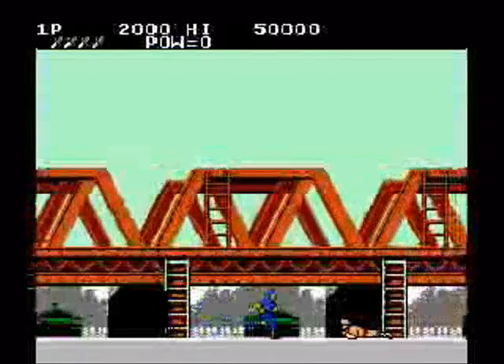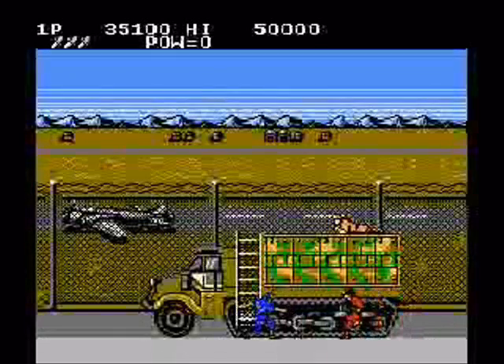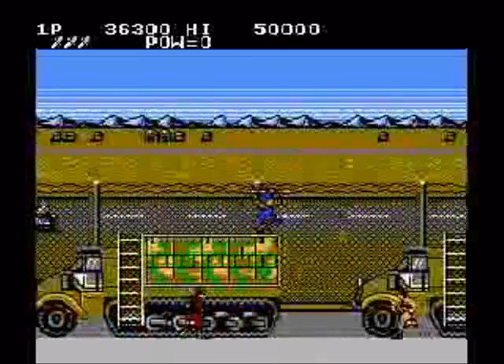There are also these other guys in yellow who wear the same uniform as you. All they do is slowly jog in your direction. When you kill them, they'll leave a power-up — almost every time it's a weapon of some sort.